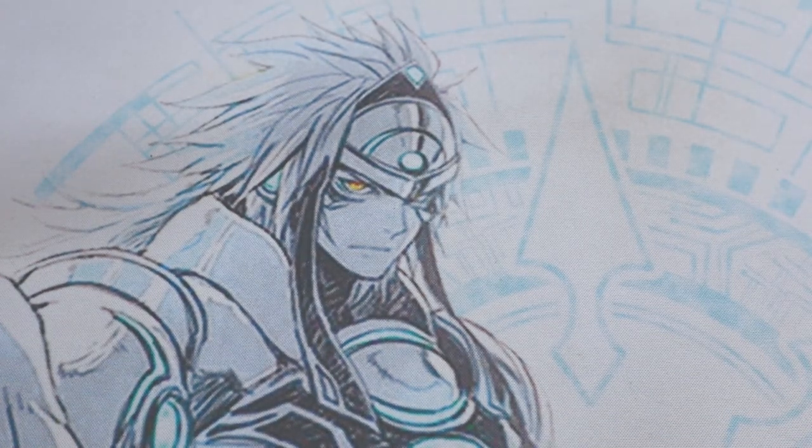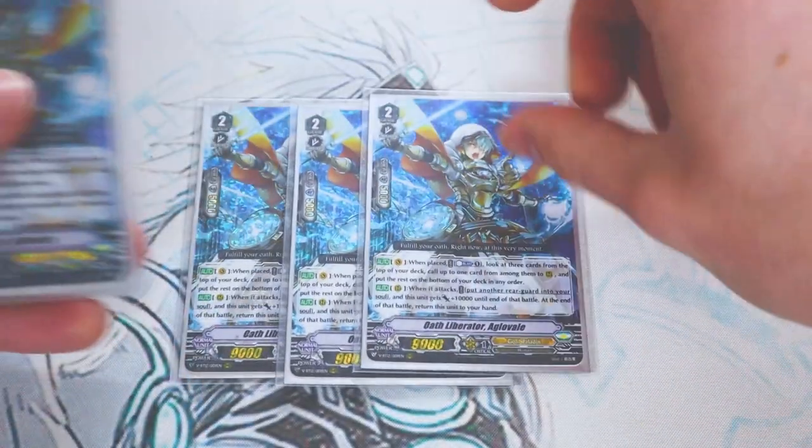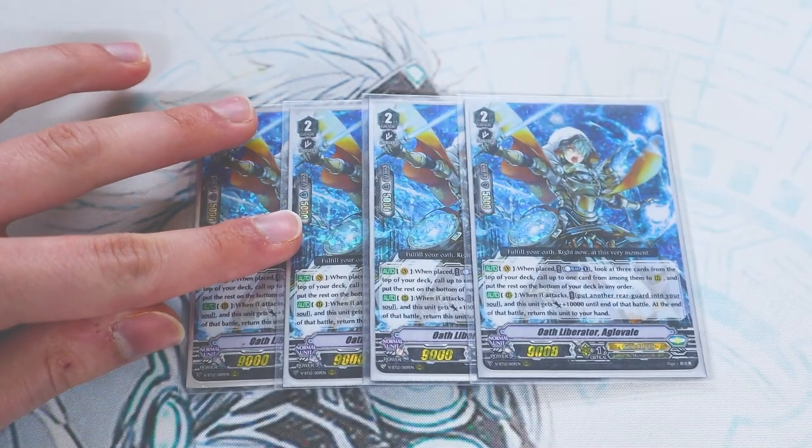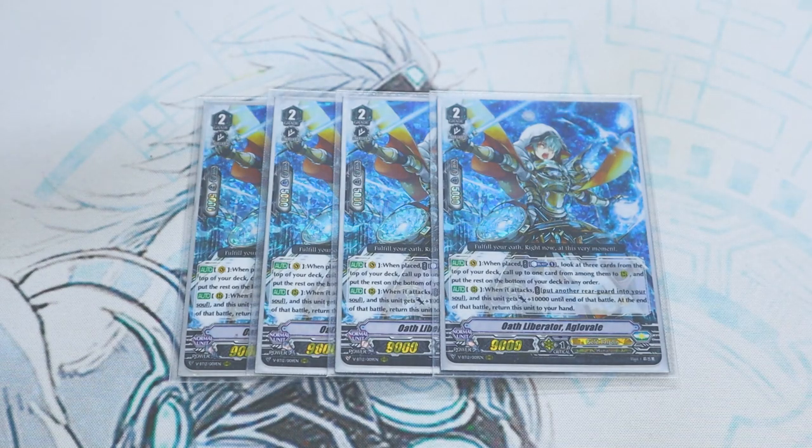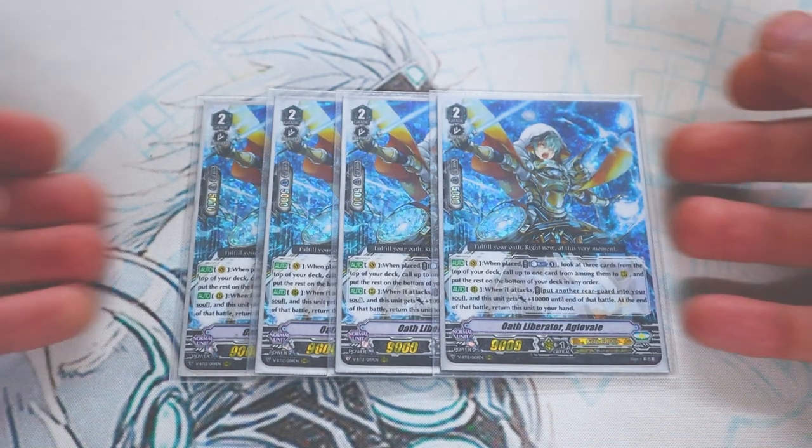Next up for grade 2s, we're running four copies of Agravale. Agravale's first skill is Vanguard Circle — when you ride it, you Counterblast 1, look at the top three cards of your deck, call one, and put the rest to the bottom without shuffling. The second skill is like Edmund's: when it attacks, put another unit into your soul, this gets 10k, and at the end of the battle you bounce it. So we have plenty of soul-filling cards running four Agravale. It's a great ride target — if you ride either Agravale or Ascrad, something's going to happen.